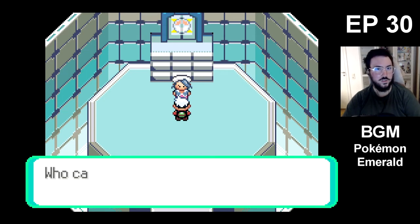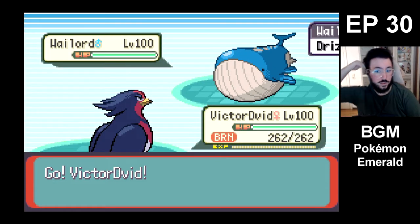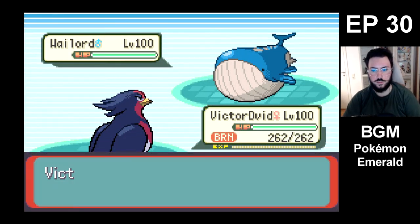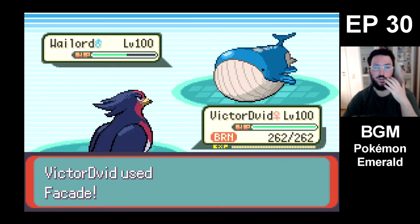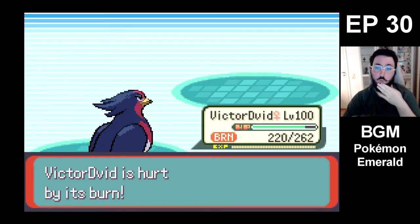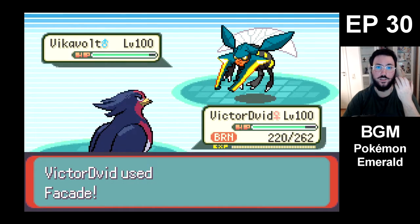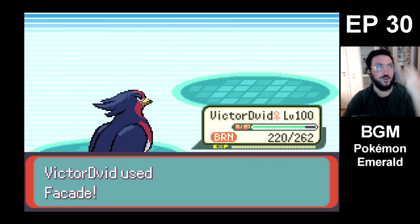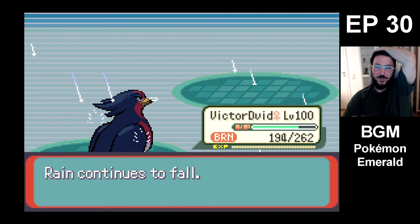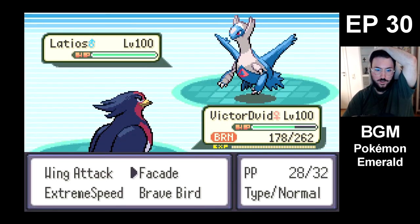Is he still gonna switch? Let's see. Facade. He keeps it in, using Victor David. Holy shit! Well, that is the right thing to do then — Victor David one-shots it! Here comes Vikavolt. We're gonna one-shot Vikavolt then as well. What the fuck? Was the answer to this whole thing just starting off with Victor David and using Facade?